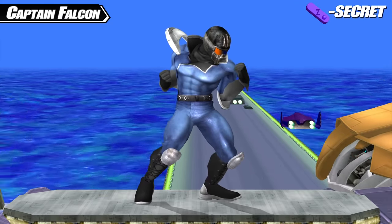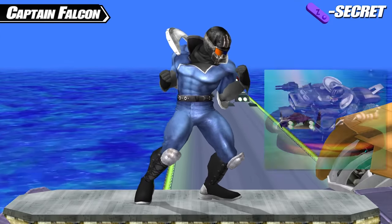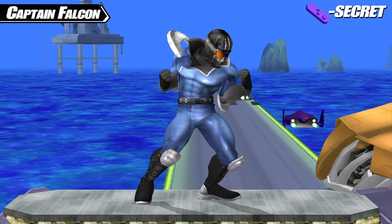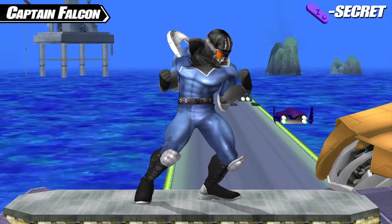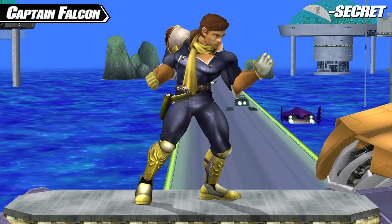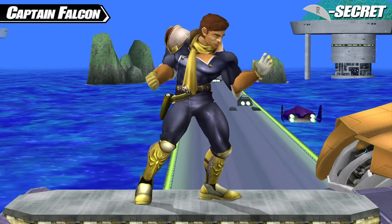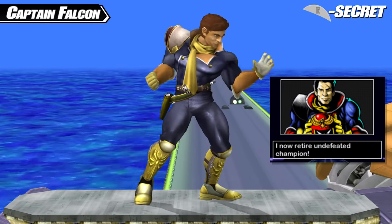Captain Falcon's Z secret costume decks him out in the Mach Rider gear, more specifically his appearance as a trophy in Super Smash Bros. Melee. Both F-Zero and Mach Rider are often forgotten Nintendo racing games, so giving Captain Falcon this appearance makes a little bit of sense. His R secret costume removes his helmet entirely, so you can see the full face of Captain Douglas J. Falcon — in the games, Captain Falcon doesn't first show his face until the master ending of F-Zero X.